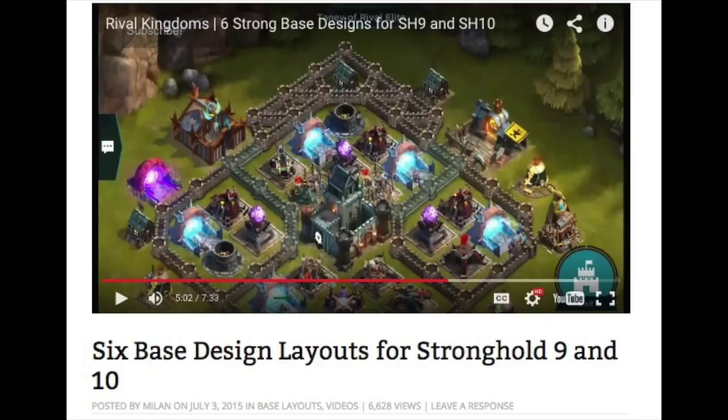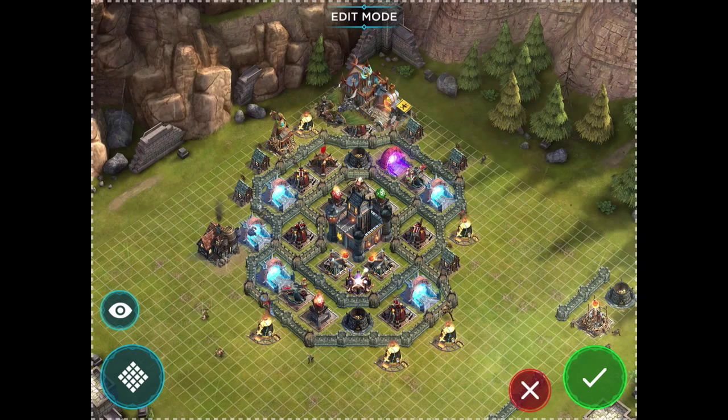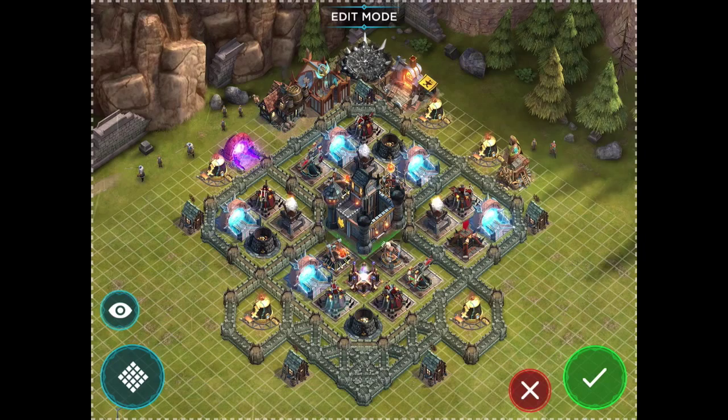If you're interested in that compact peanut design with open walls for anti-funneling, I would point you to an excellent video by Ash, where he looks at design layouts for Stronghold 9 and 10. There he looks at a base by Artashir of Rival Elite, which does a really good job of designing a peanut base. Also in that video there is a base by Taney, also of Rival Elite, that uses the classic four box design. The advantage of the four box design is with the bigger compartments, you can fit in a full Primus Conduit with four defenses. So we're going to build a base like that to show you what it's like, and then switch over to edit mode.